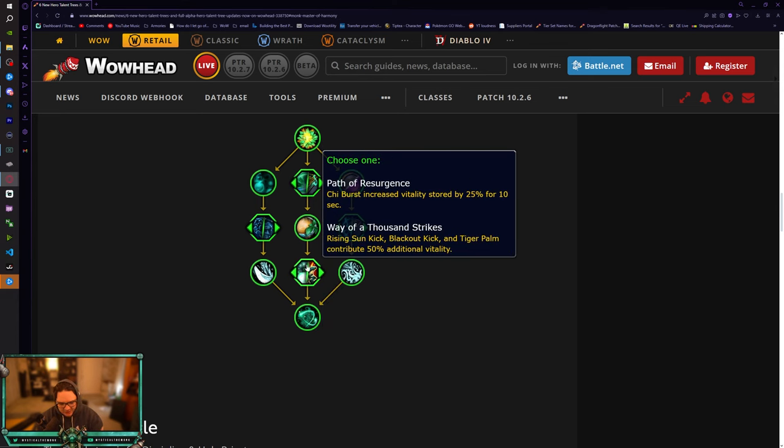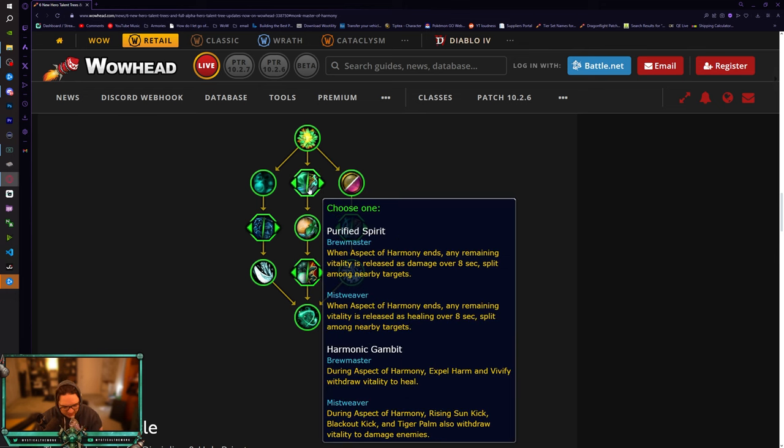Path of Resurgence: Chi Burst increases vitality stored by 25% for 10 seconds. I think Path of Resurgence is actually going to be decent. If you Chi Burst or Chi Wave, get that buff for an extra 25% vitality, then crank out some healing before Thunder Focus Tea, you're going to have so much vitality stored up. This works really well with Purified Spirit too - this is actually going to be a ton of healing.